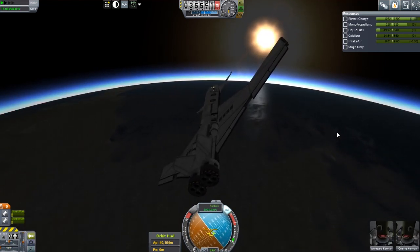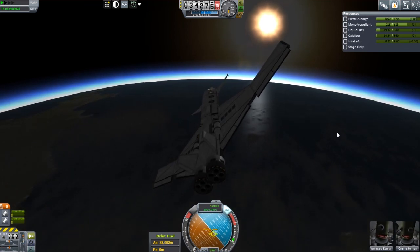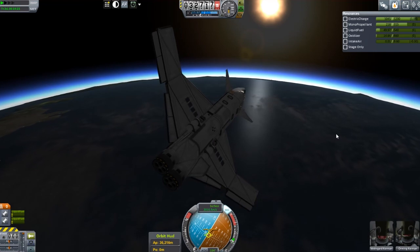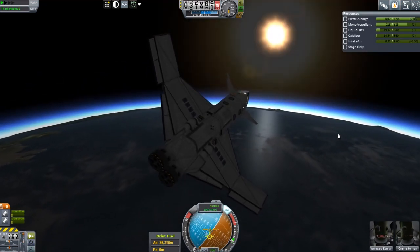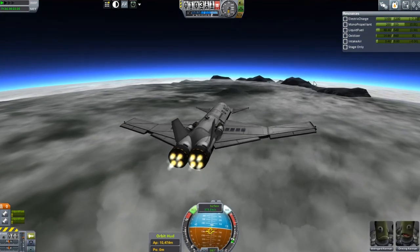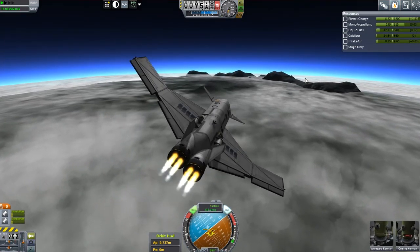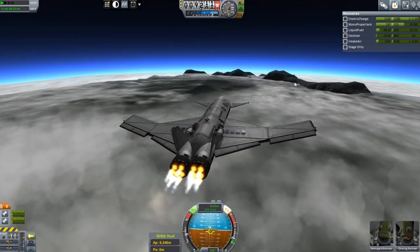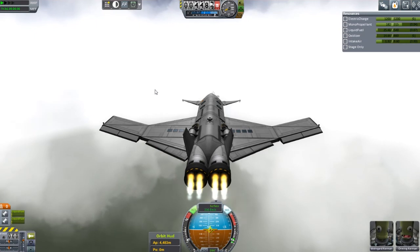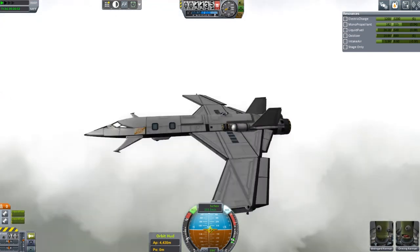I thought I'd come in way too high and way too fast as we cross the ocean just before the continent with the KSC on it. But I'm slowing down and the plane is handling quite well. I've had problems with space planes flipping out in the past, but eventually I slow down — maybe a little too much. Those are the mountains to the west of the KSC. I've got a little fuel left so I fire up my jet engines. The plane's a bit squirrely under power, missing all the fuel and its passengers, but I get it over the mountains. Closing on the KSC now — any minute we'll break through the clouds and see the runway.